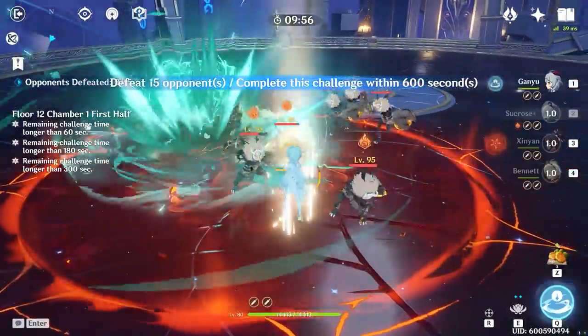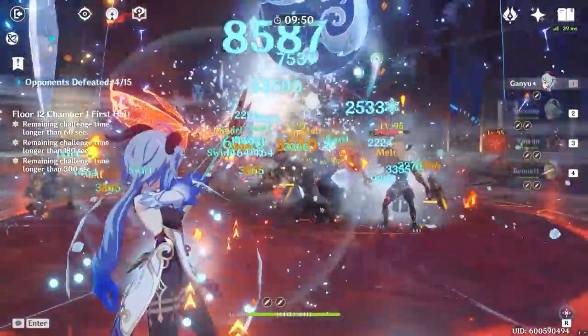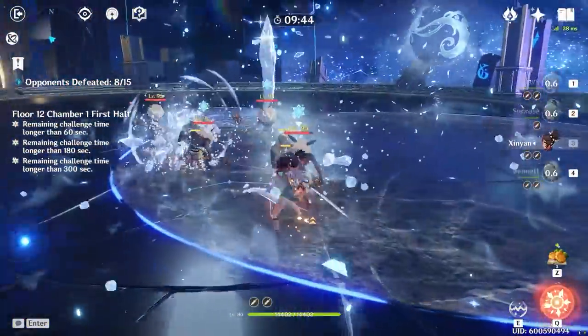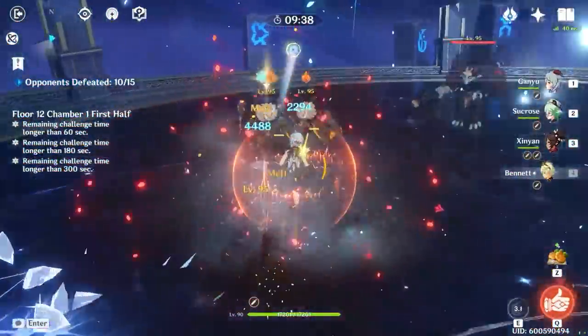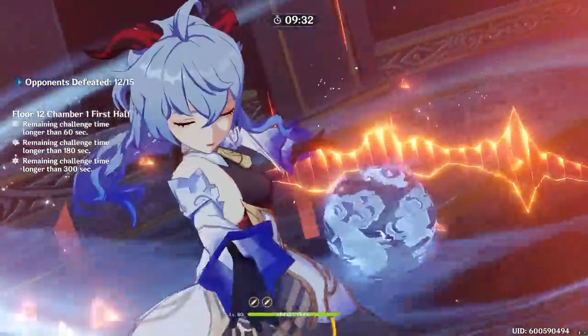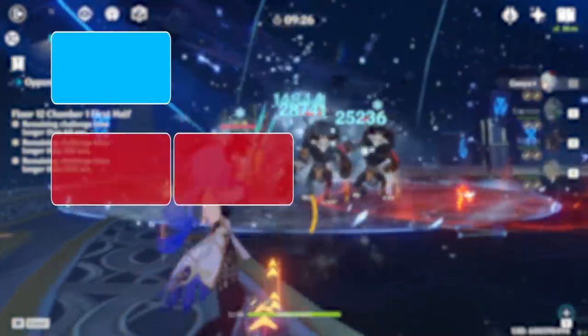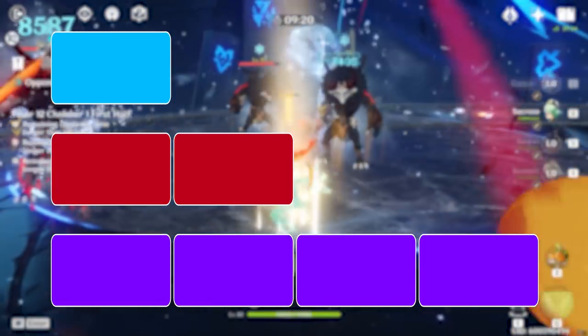This is why elemental gauges are so important. The theory goes like this: every skill and burst in the game applies an element - we know this already - but each skill and burst also has a different strength at which the element is applied. When we talk about strong or weak elemental application, we're not talking about how strong the damage is, only the application of the element. There are three different levels: one gauge, two gauge, and four gauge application.